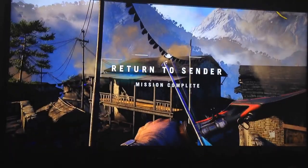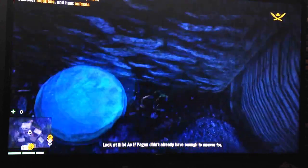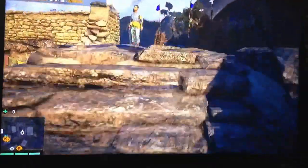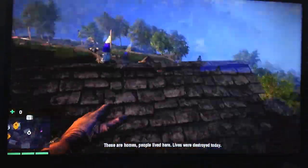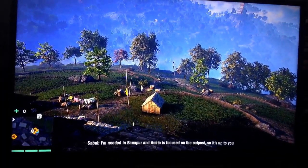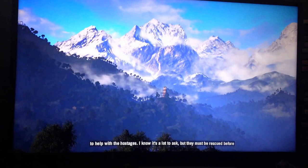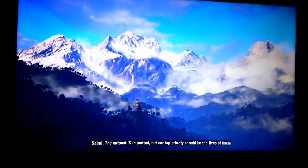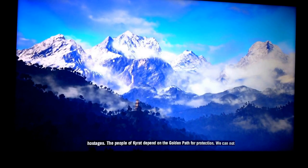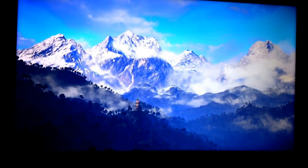He was pushing this thing right here — it's like a little pool thing. Anyway guys, I'm going to end it here. Thank you all so much for watching. If you enjoyed this video feel free to hit the like button. If you want to see more of this series, let me know in the comments and I'll talk to you all later. Have a great day. Brother, we need to talk — I'm needed in Banapur and Amita is focused on the outpost, so it's up to you to help with the hostages. We'll see you all in the next episode.